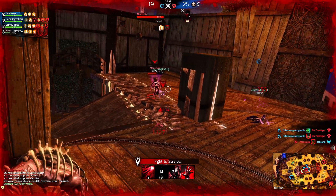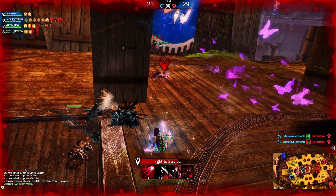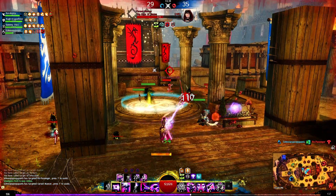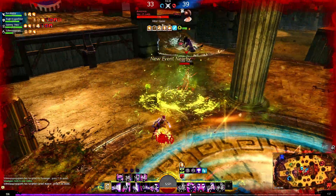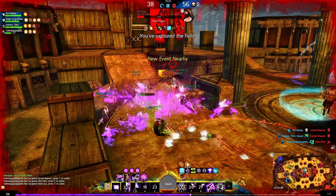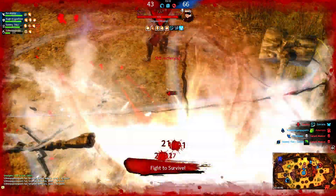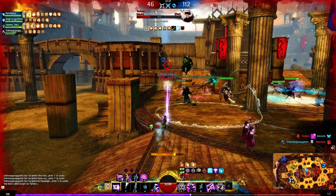Thankfully I manage to port away and get another res, but this thief was on me like melted butter on Texas toast. We get rezzed up, I eventually get some distance, reset, and focus on a target. I'm just cleaving them to make sure they're low health so they don't get rezzed up easily. Then it's off to targeting the necro — I typically focus necros in case they have Lich Form, and if they're power builds they go down very easily. This early game within the first couple of seconds was a lot.